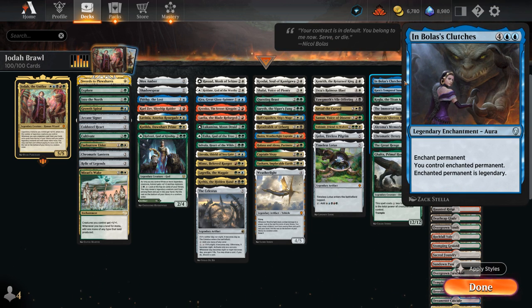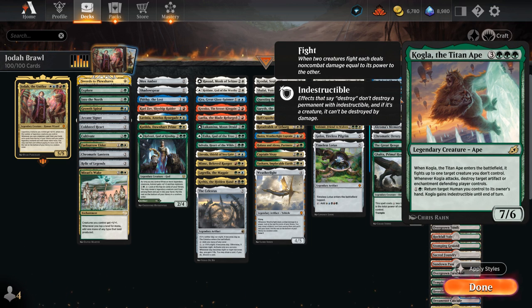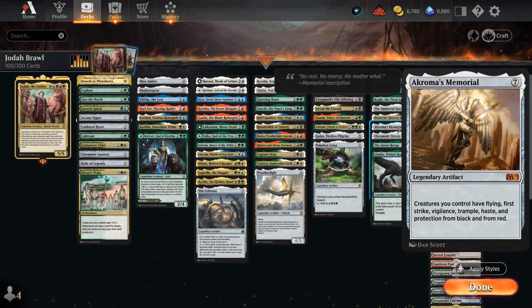At 6-mana, Imbolos' Clutches is a legendary enchantment that still works perfectly alongside Jodah, stealing an opposing permanent and turning it legendary as well, so it will still help pump our team. We've got Karn's Temporal Sundering, another legendary sorcery letting us take an extra turn while bouncing an opposing permanent. Kogla fights when it enters. The Immortal Sun — since we're not playing any planeswalkers — is pure upside, pumping our team, giving us a discount, and drawing extra cards each turn. Glorious Rebirth is another legendary sorcery that returns all legendary permanent cards from our graveyard to the battlefield — awesome in grindy matchups. And Akromas Memorial, a legendary artifact saying creatures we control have Flying, First Strike, Vigilance, Trample, Haste, and Protection from black and from red.